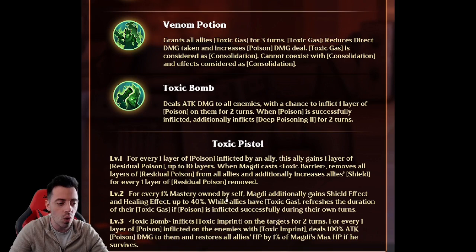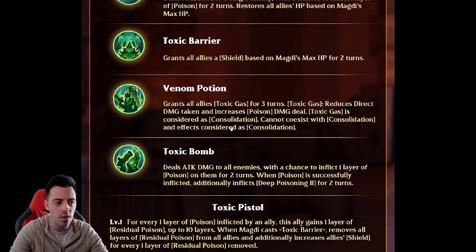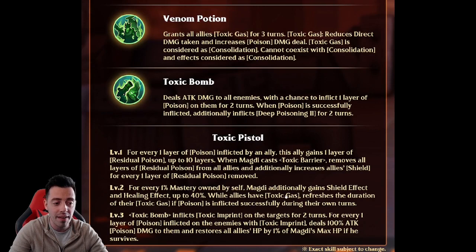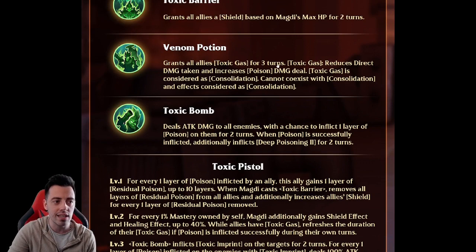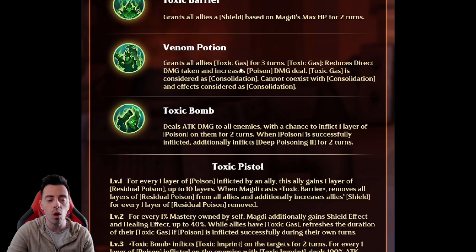Also, while allies have toxic gas, if a poison is successfully inflicted during your heroes' turn, it will refresh the duration of toxic gas. Toxic gas lasts 3 turns, but with the second exclusive, every time you inflict poison on enemies you get a refreshed duration. That means if you're using poison heroes, they will always be protected by the toxic gas. If they're not poison heroes, they'll eventually lose it.